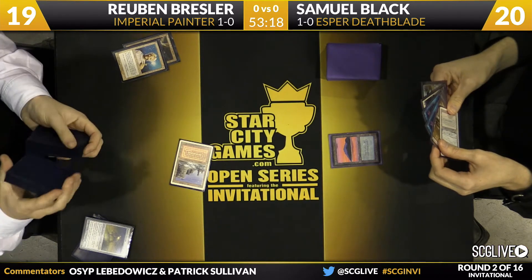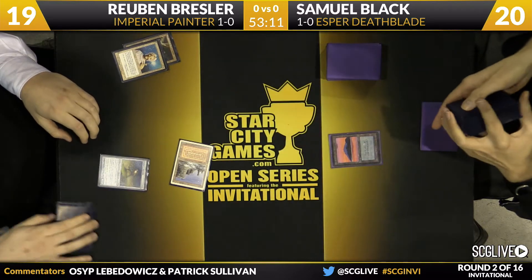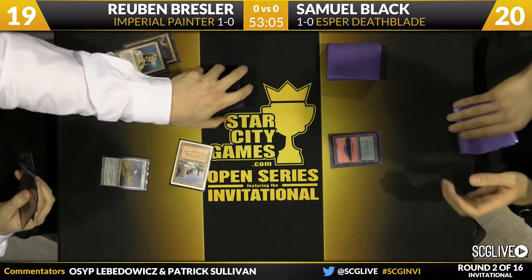There's no question now — there's really no other deck in the format that plays Painter Servant. Sam Black's hand looks like he has a couple of Brainstorms, Stoneforge Mystic, Jace — not a lot of interaction with Ruben's side of the board, but he does have that Brainstorm so he can start digging for answers.